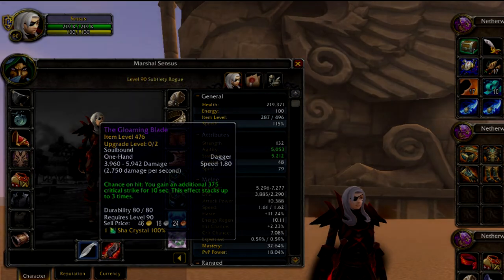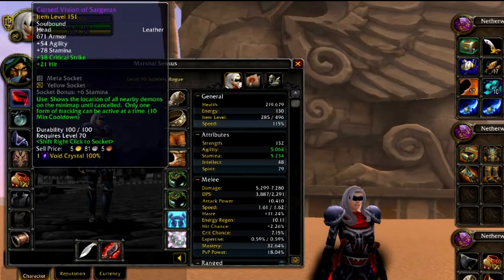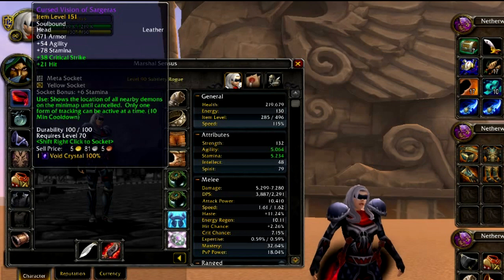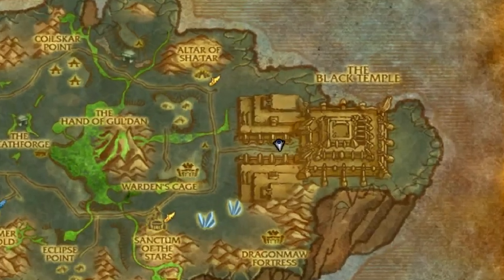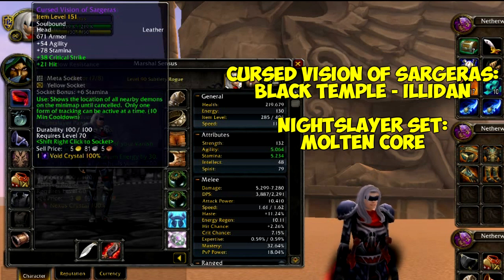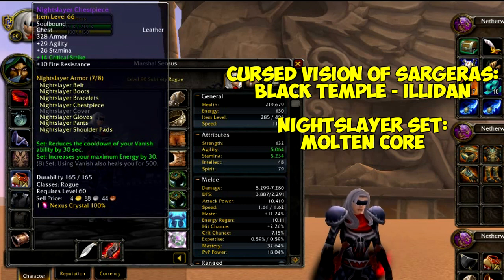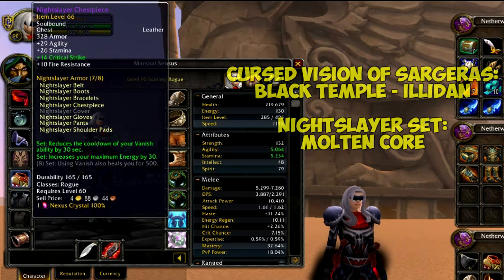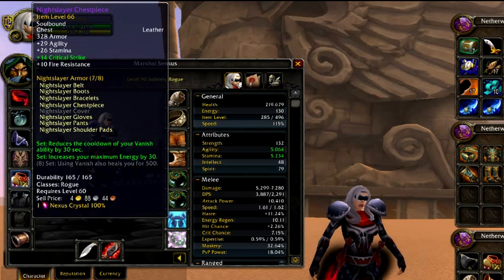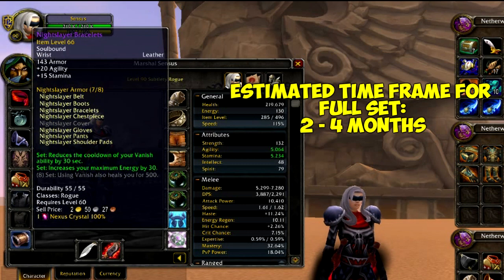Now let's check out the next set. Starting off with the headpiece, I'm using the Cursed Vision of Sargeras, and this item drops off Illidan in Black Temple. It only has an 18% drop chance, so it may take you a couple of runs to get it. The rest of the set is full Night Slayer, so you can get everything else from Molten Core. Much like the Blood Fang set it will take a long time, but it shouldn't take as long — I'd say between two to four months you should have the full set.